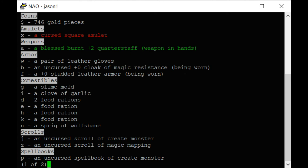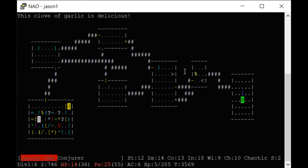Garlic and wolfsbane help against vampires, but I'm not going to carry those things for a couple of hours just on the chance of running into one. Vampires appear later in the game.